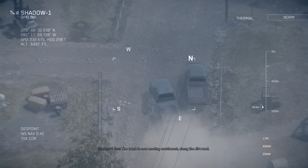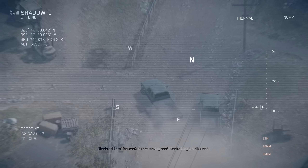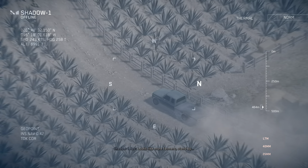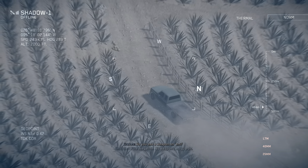The truck is now moving southwest along the dirt road. Got unknowns ahead of them. Looks like more farmers. Standby. Do you see a weapon on them? Negative. No weapons, no guards. Copy, keep scanning.